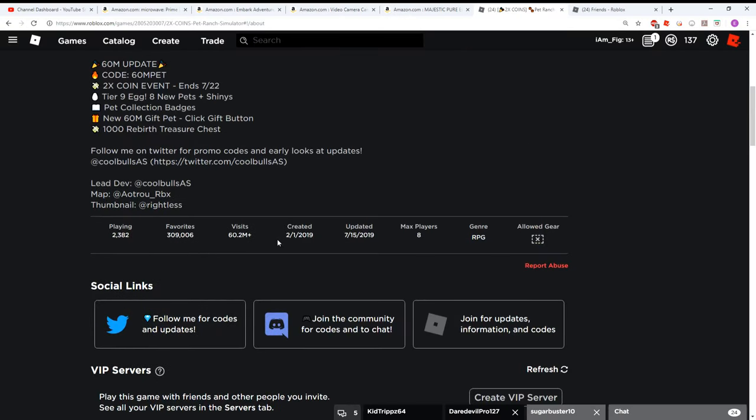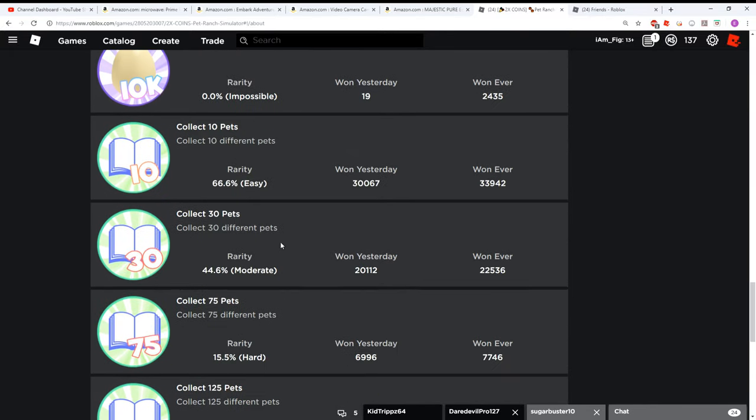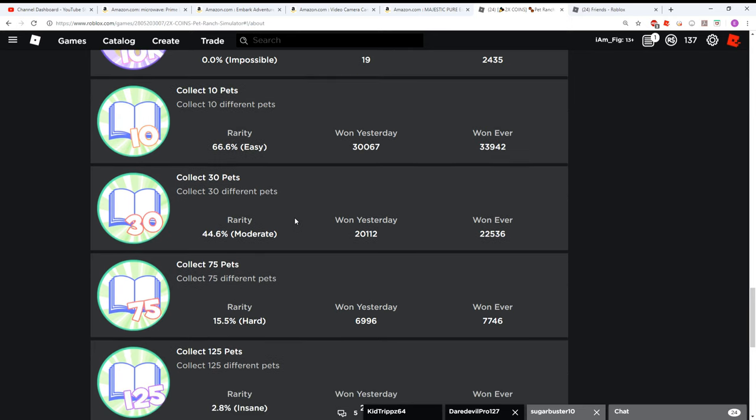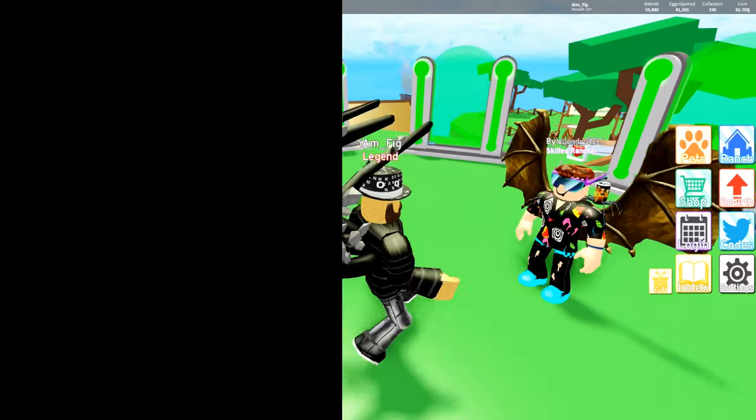If you go down to the badges section of the game you're going to see that they added a bunch of new badges. For collecting 10 pets you get these badges right here, and then 30, 75, 125, and 200 — which I don't have yet, I have a few more pets to get. So you get some free badges just for collecting pets.